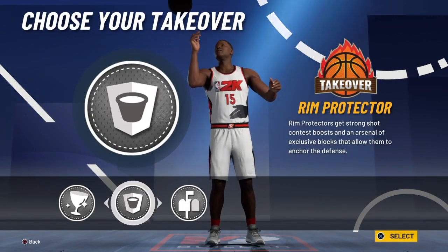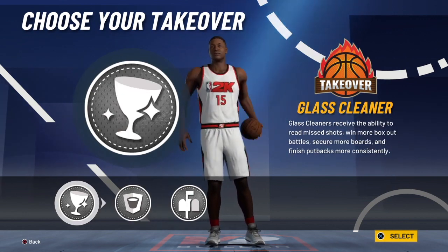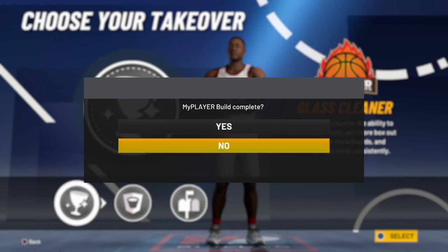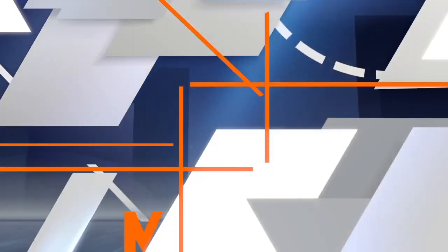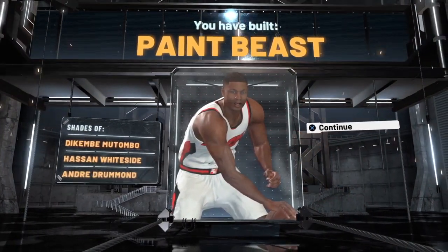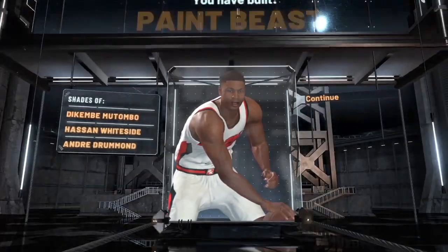Now for the takeover, it's honestly your choice for what you want to pick. Wilt can post up, he can rebound, and he can block shots, so you guys should just pick whatever you prefer the most. I want to go with glass takeover just because I like it the most, but I think the best takeover for this build will be post takeover since you guys are probably going to be running the offense. But anyways, after you guys pick your takeover, you will see that you've actually built a paint beast.